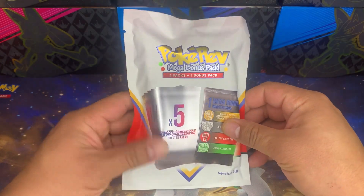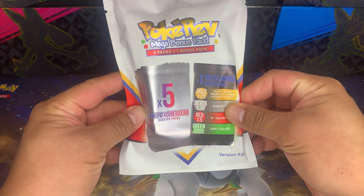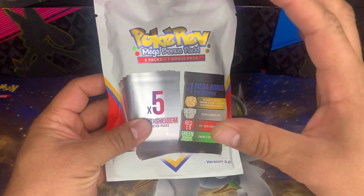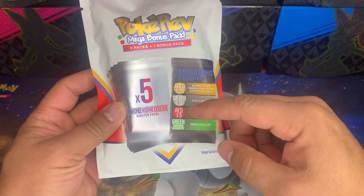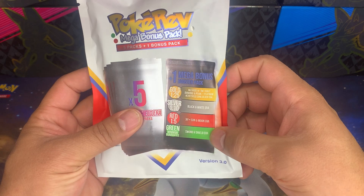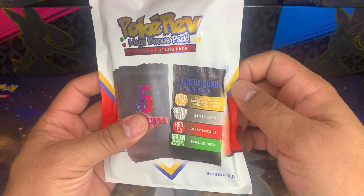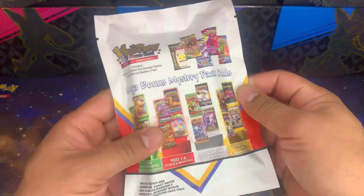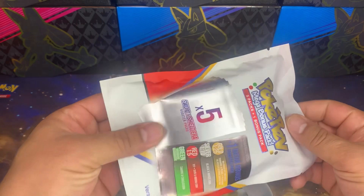He comes out with these mystery packs - this is version three, he does it maybe every six months or so. They go for about 50 bucks. You get five Sword and Shield era booster packs, and then you get one bonus booster pack that's either green, red, silver, or gold. Green is just another Sword and Shield era pack, but you can get XY, Black and White era, or vintage Wizards of the Coast Diamond and Pearl, Platinum, HeartGold SoulSilver packs. The packaging is actually pretty clean - I wouldn't mind getting a Celebrations or Evolving Skies in there. The pulls seem pretty good since he gets them from booster boxes.